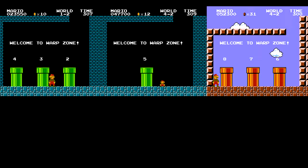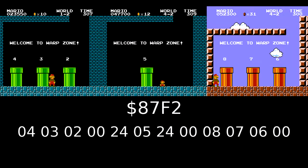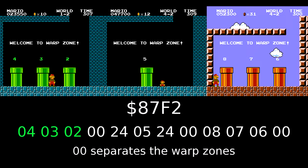Warp zone numbers are contained starting at offset 0x87F2 of the program ROM, and here's what the data look like. The first four bytes correspond to the 1-2 warp zone, the second four correspond to the underground 4-2 warp zone, and the last four correspond to the above-ground 4-2 warp zone.